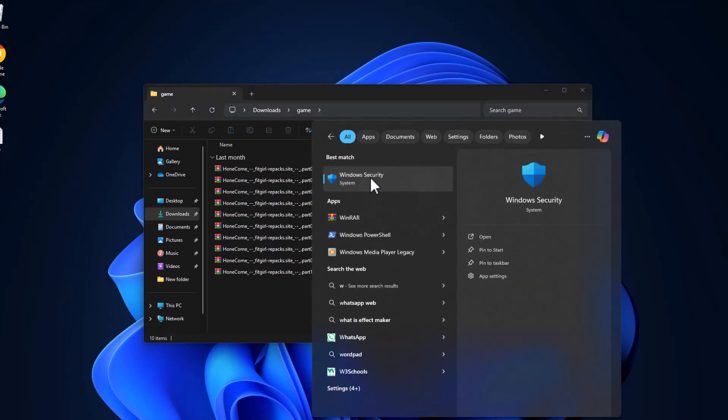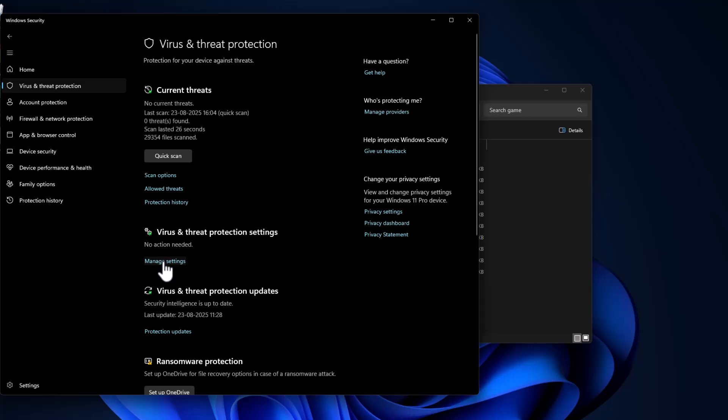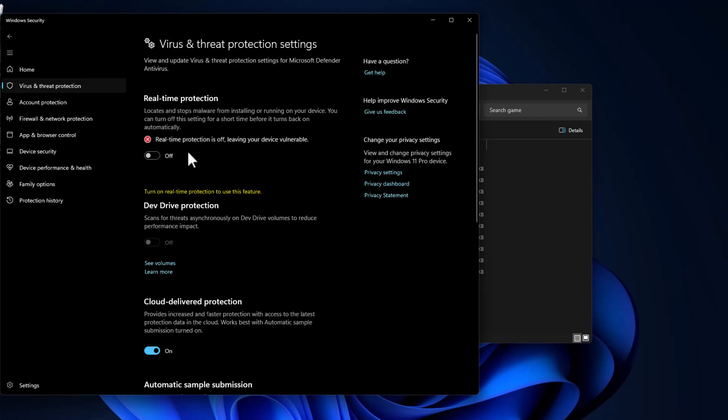Go to the Search menu and type 'Windows Security', click Open, select 'Virus and Threat Protection', and select 'Manage Settings'. Turn off Real-Time Protection and select Yes. After turning it off, just minimize it.